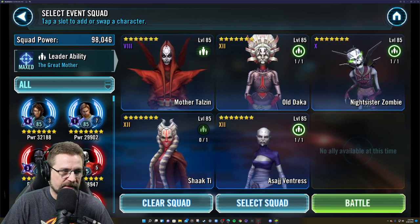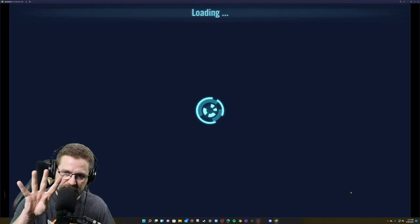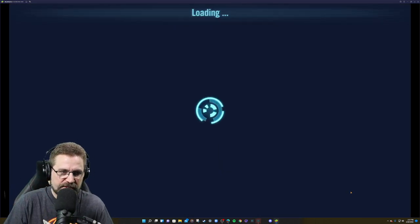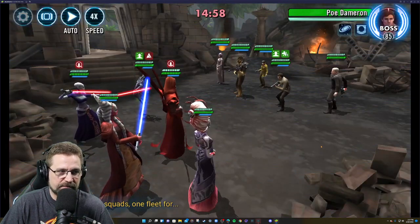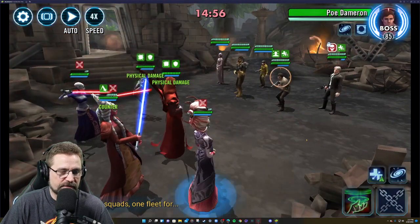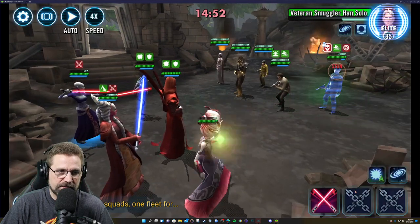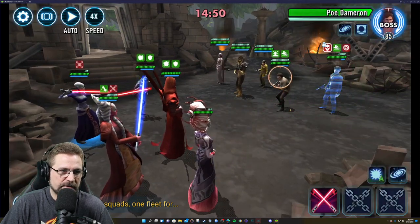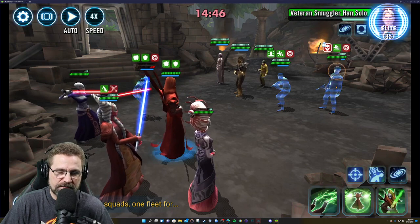I'm going to show you how to do it if you don't have a decent account. You've got to get Shock T's basic four times — four times — so she's got to survive. If she doesn't survive you've got to back out. I had to do this twice before I got it because of bad RNG. First things first is going to be the mark — Han went first. We need to land stuns; these are key. See if we can land one on Poe — got it.